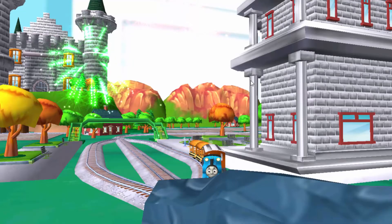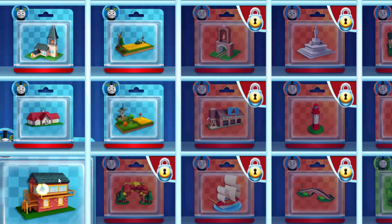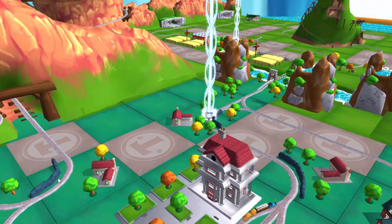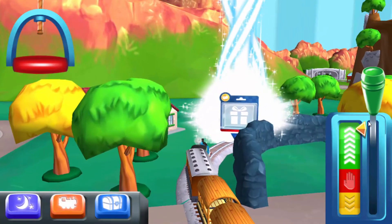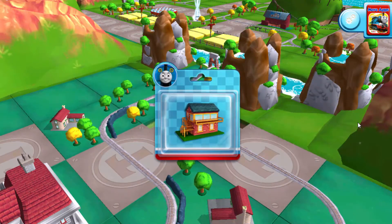Your engine loves your train set. Time to pick a special surprise. Help your engine find the surprise pack. Well done. Just slice across it or tap it to open.